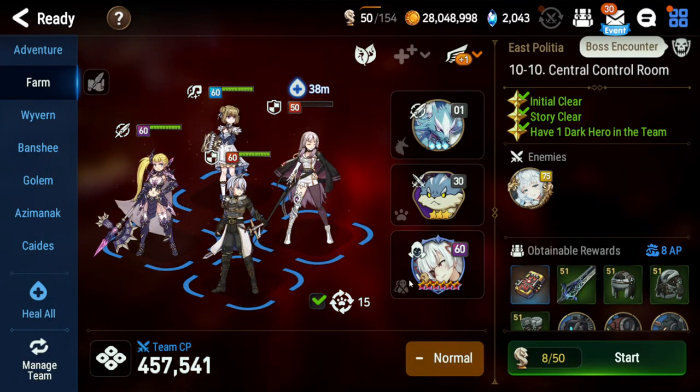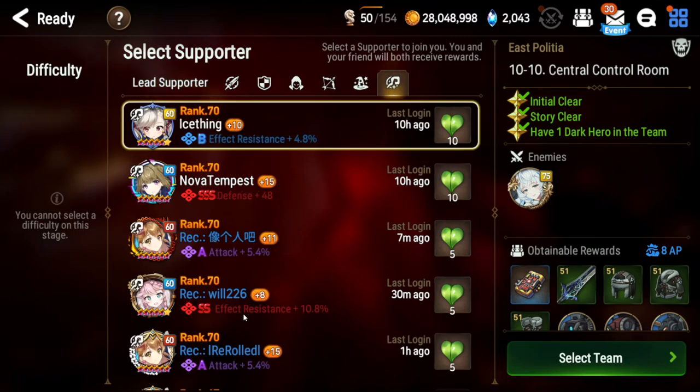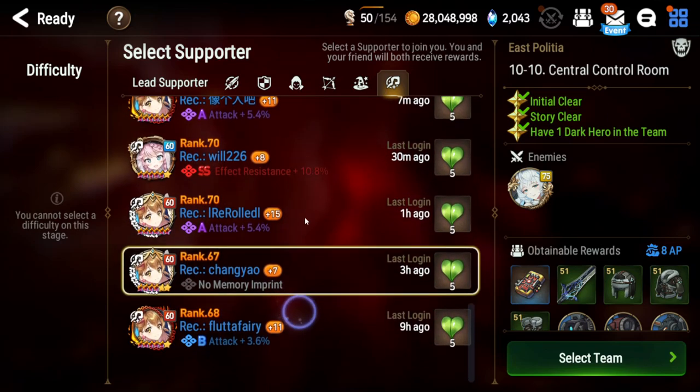So the team I took was Lelias, Roz, Momo, and Command Lelias. And for my support, I took an extra healer. The healer I took was Ruel, which just currently isn't shown right here.